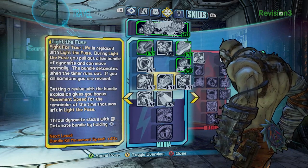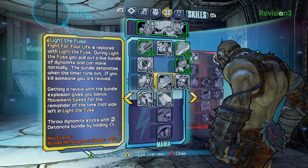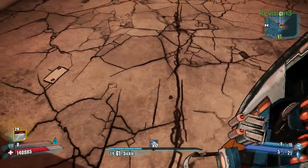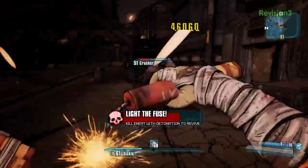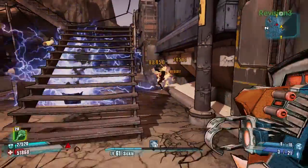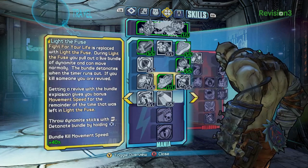Light the Fuse is something I really wanted to push and try something new with. This replaces Fight for Your Life, so now you're playing a different type of mini-game when you go down. While you're doing it you have a bundle of dynamite — you don't shoot your guns anymore, you run around throwing dynamite at your foes, and you can blow yourself up. If you get a kill with any of those options you get revived. You want to weaken enemies with your tosses first so that your big explosion finishes somebody off.